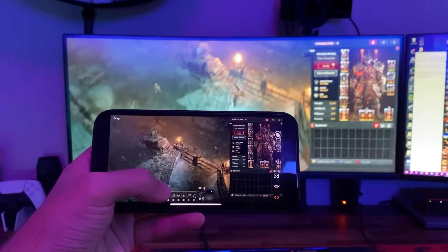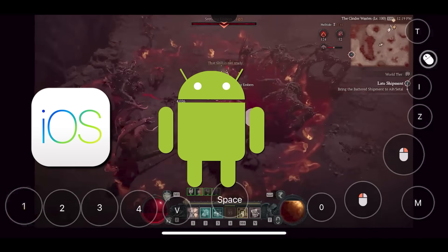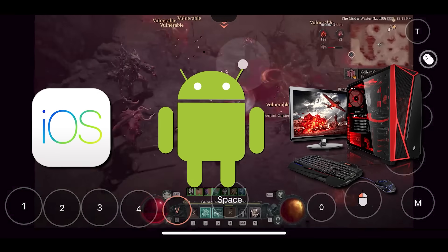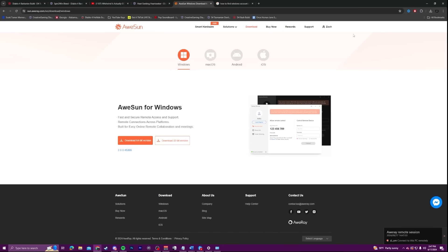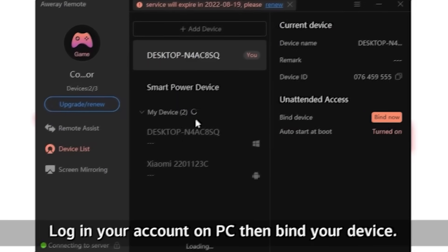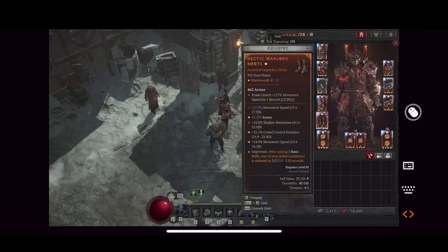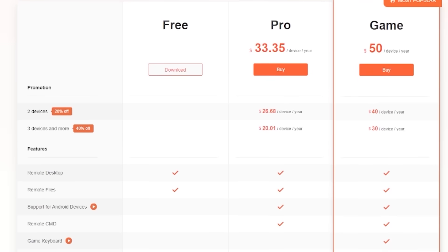Today's sponsor is AllSun Remote. The remote functionality lets you connect to your home PC and play games, work, or do whatever you need to do from any mobile device such as an iPad, iPhone, laptop, or another computer. You can even access your home PC from your phone. All you have to do is download the AllSun Remote software on your PC. Once you've synced your device you can download the app on your iPhone, click your sync desktop, and log into it. There are a few different tiers.